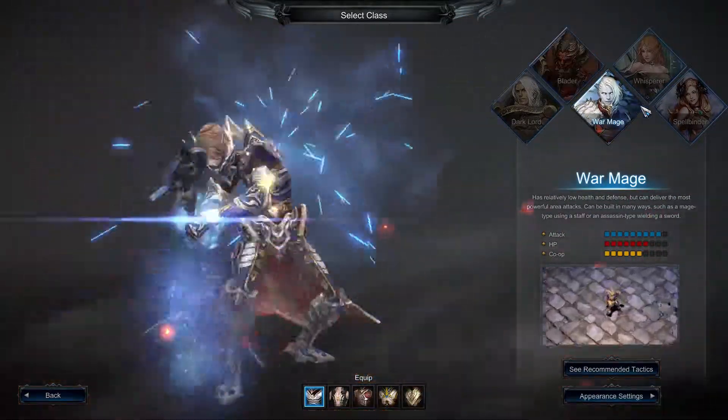Let's start with the Dark Lord. He is a class with balanced offense and defense. Based on his high health and defense, he specializes in powerful area attacks and has a tactical role of protecting and boosting allies.